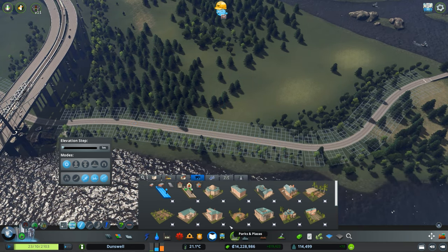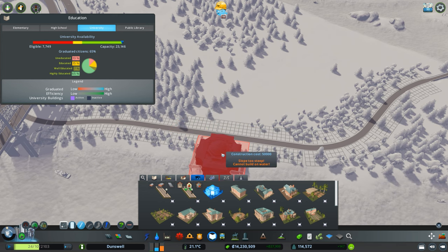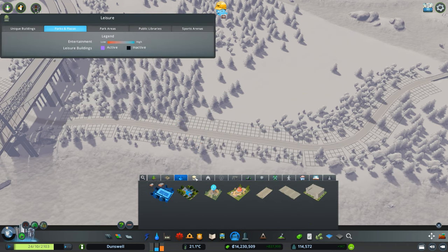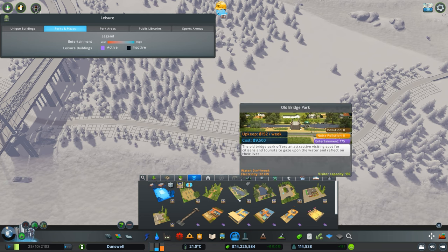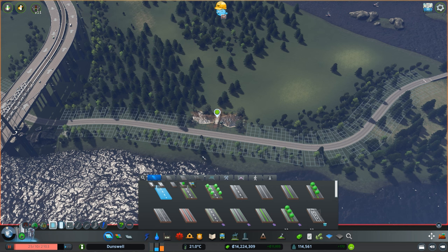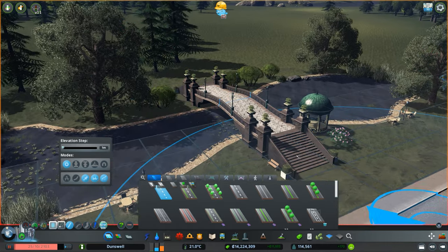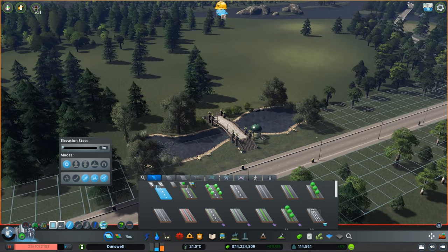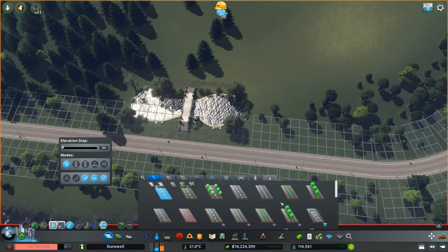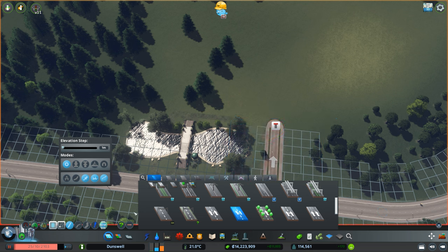The first thing I want to do, as I normally do with my universities, is to create a grand entrance. I've done a little bit of playing around here before starting. I'm going to place a large park in front of our administrative building, and I think the old bridge park would suit this area best. I'm going to pause the game because this area won't have power for the next little bit. This is really nice — we've got this old historic bridge that fits nicely with the theme.